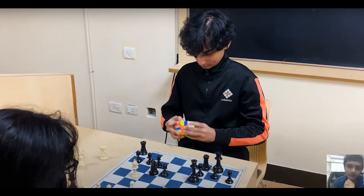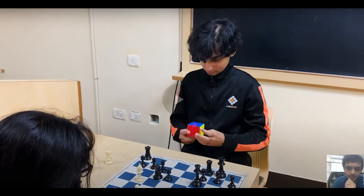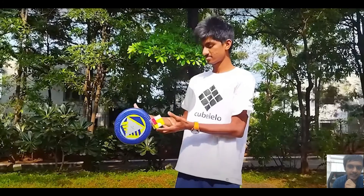He had to do one F2L pair, he gets the WOLL — sorry, my bad. It's a Z-perm — no it's a U-perm, finishes. He doesn't make his move — Knight E5, if he plays Knight E5 it's good.